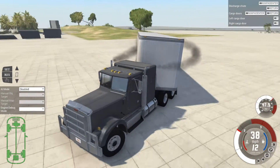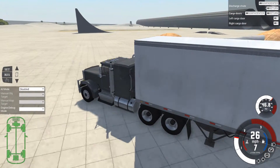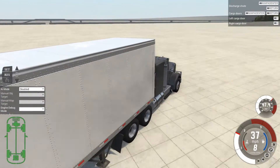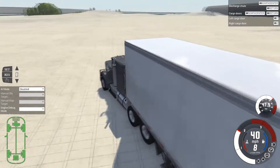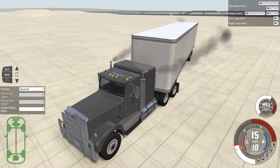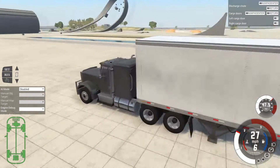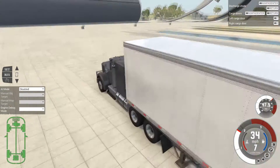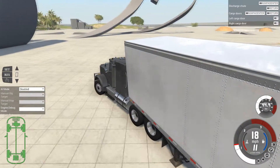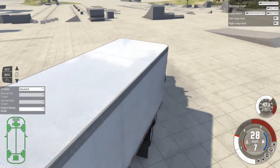Come on, a bit more speed and hopefully we'll get it to flip. Basically I'm trying to damage the cars as much as possible on the side of the trailer. Nearly, nearly. Let's try that again. I think it needs a really more powerful truck. Get a bit more speed up. I might try to hit them under the ramps to get it to flip like that.